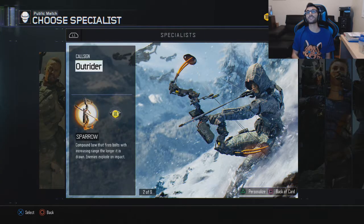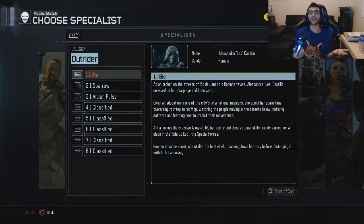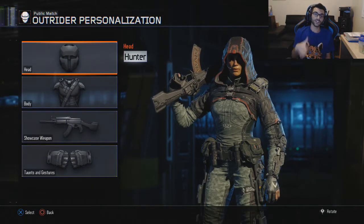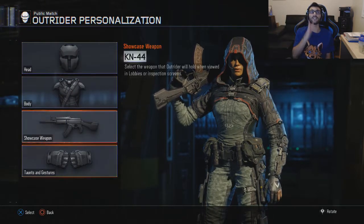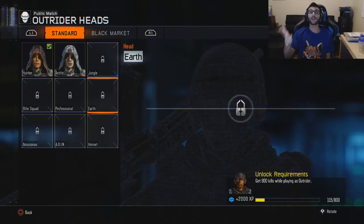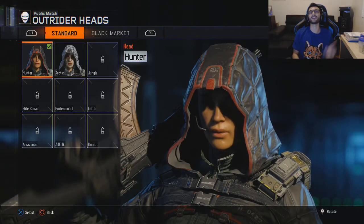If we go over to the specialist, these are the specialist cards. In the beta, you can just scroll through these. You can switch to the back of the card and read information. You can press triangle to personalize. So in the supply drops, that's where you get these. If we click 'head,' you can get some from getting kills with them. If you go down and read other ones, you can get it when the head and body have been unlocked.